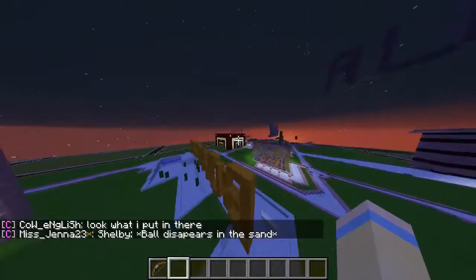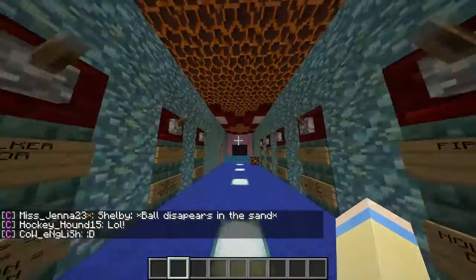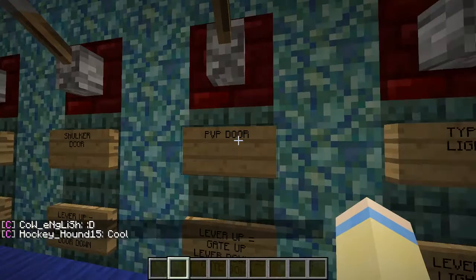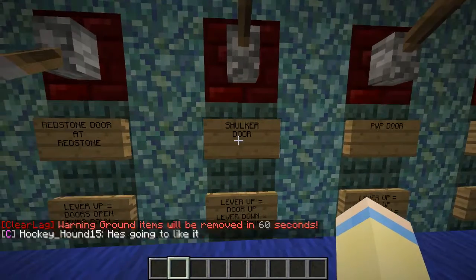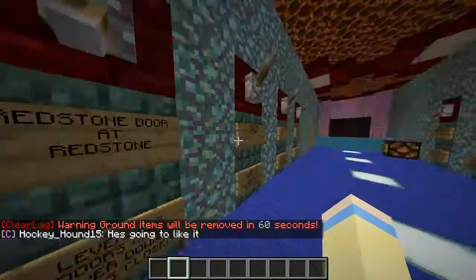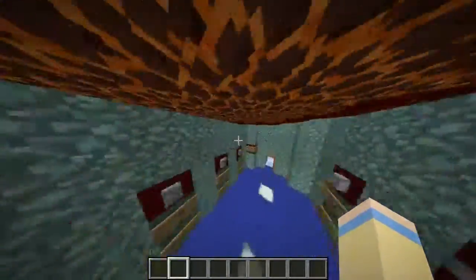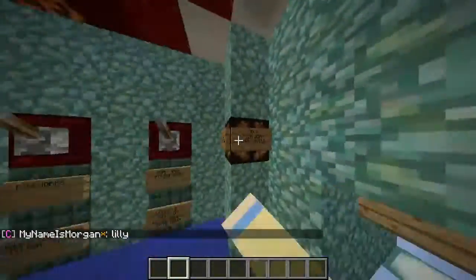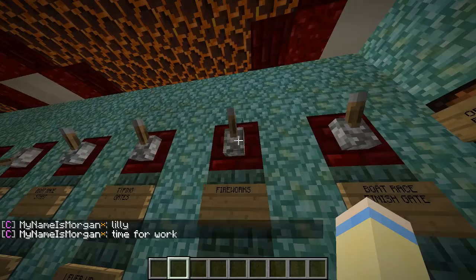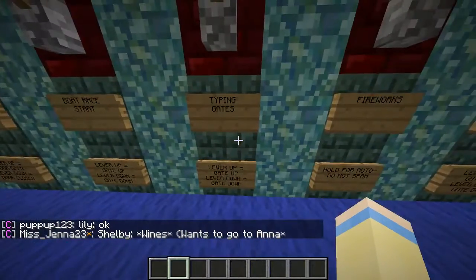I'm going to go to the control area now — nobody can really get in here. We have the typing lights, which were covered by the black carpet with a PvP door, which is why you couldn't get in — it looked like a little window. The shortcut door had orange pane glass that I had to break — that'll be manual. The redstone doors are all manual. Then we have a boat race finish gate — when these lights turn on that means we have to put the gate down because that's what the pressure plate does. We also have a ton of fireworks.